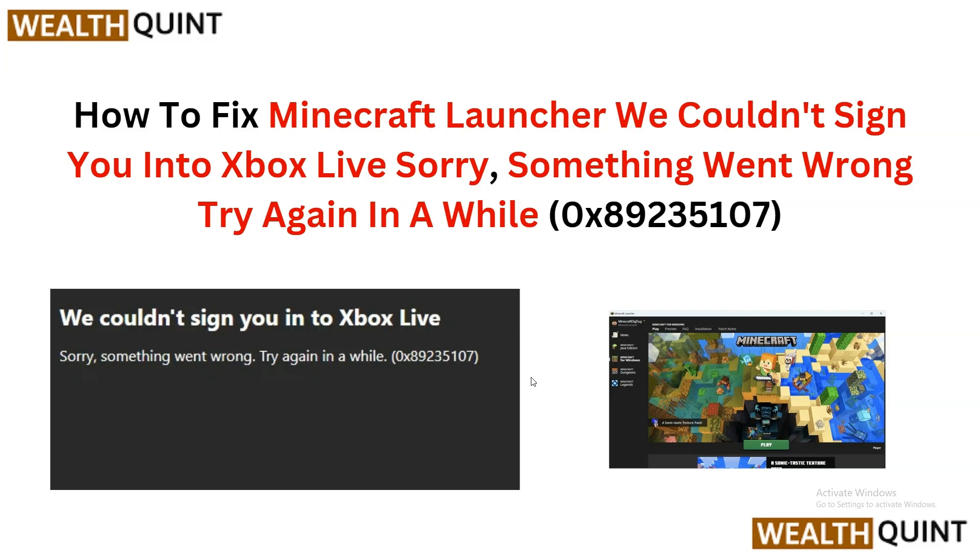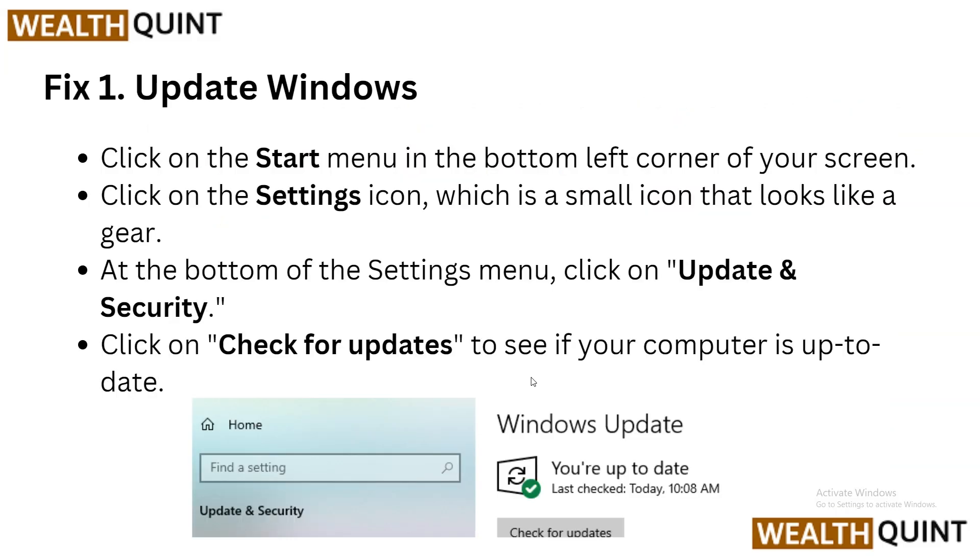The first solution is to update Windows. Sometimes updating Windows can resolve the issue. Simply click on the Start menu in the bottom left corner of your screen, click on the Settings icon which looks like a gear, then click on Updates and Security, and click on Check for Updates to see if your computer is up to date.